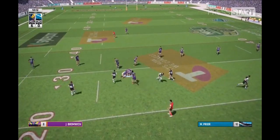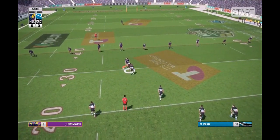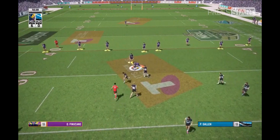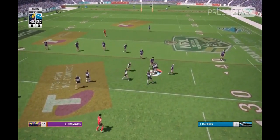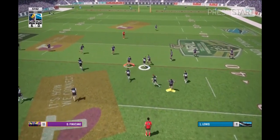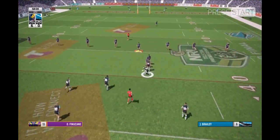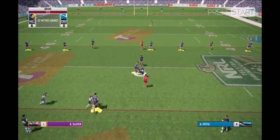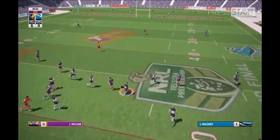Rounded up in the tackle, met by a wall of defence. Well there on the 30 metre line, two hands away. Now 40 metres away, he plays the ball — still a couple of tackles up their sleeve here. Just short of the halfway line — that's tackle five. And he punts it.